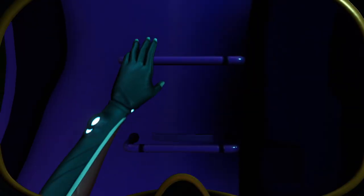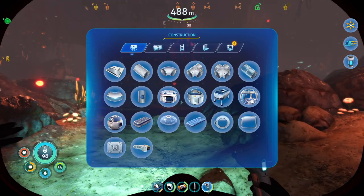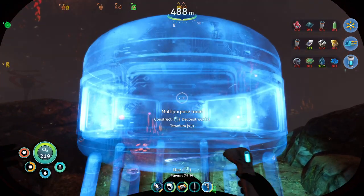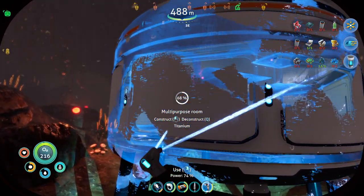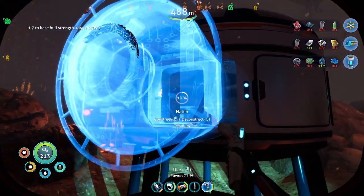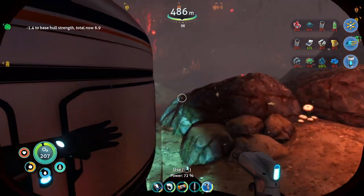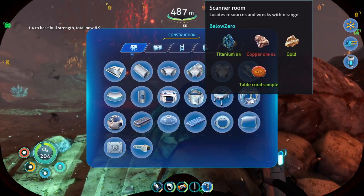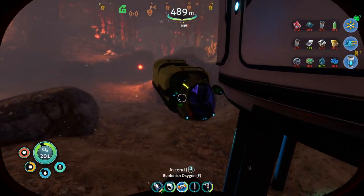We can pop out and start building. These floating orange blobs you can just see to the left of the multi-purpose room — those are what we use to make benzene. But we also need some other components.